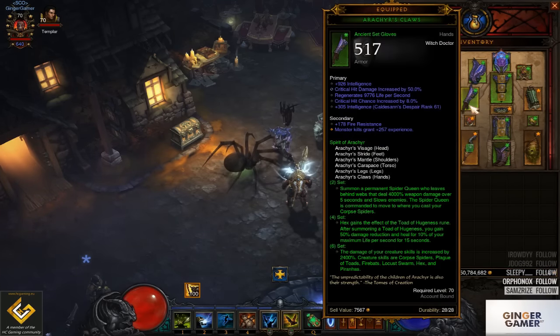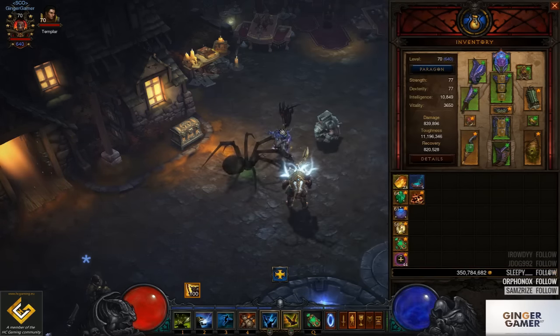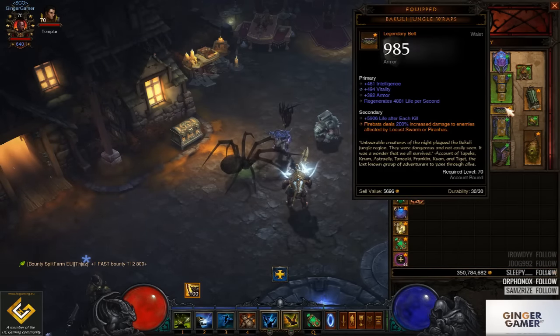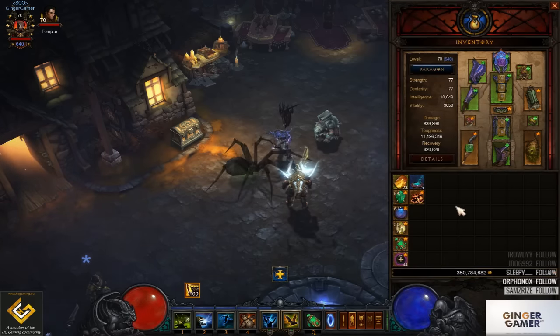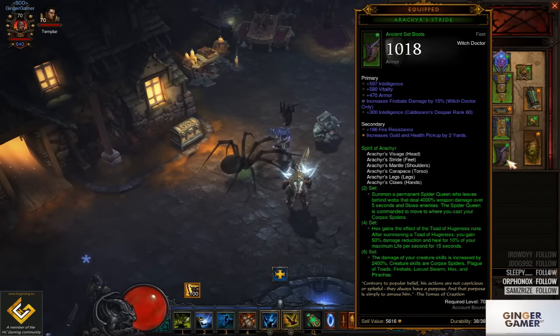In our hands we want Intellect, Area Damage, Crit Hit Damage, and Crit Hit Chance. On our waist we have our Bakuli Jungle Wraps belt — always want that at 200% or as close to it as possible. If you get one on a bad roll, try to re-roll it through the cube or try getting another one with Blood Shards. Ours is spot on which is brilliant, and priority is Intellect, Vitality, and Armour. Legs — Intellect, Vitality, Armour, and Mojo skill bonus. Feet — Intellect, Vitality, Armour, and Firebats skill bonus. Both are pretty much perfect for us.